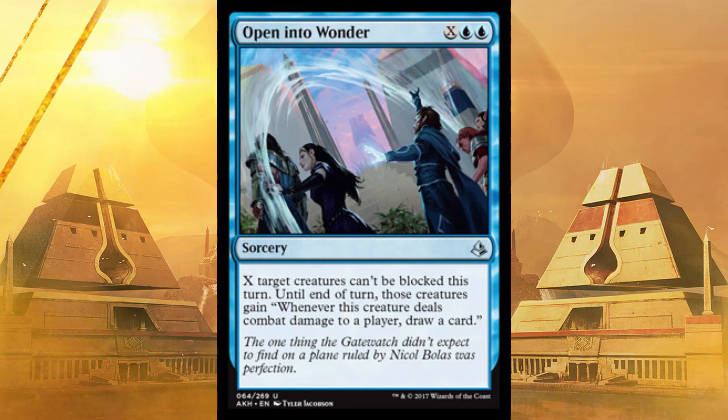Next up, a wild spell out of blue — Open into Wonder. It's double blue and then X. X target creatures can't be blocked this turn, and until end of turn those creatures gain: whenever this creature deals combat damage to a player, draw a card. Unblockable and draw a card. You'd probably only have to put this on 2 or 3 creatures. You can single-handedly win the game by making them unblockable, and if you don't, you just drew 2 or 3 cards. This is an insane card.